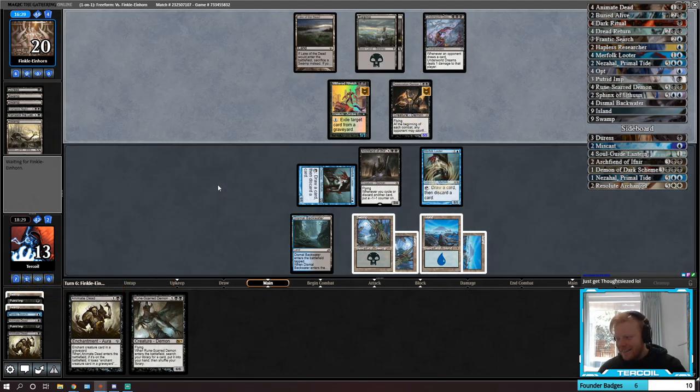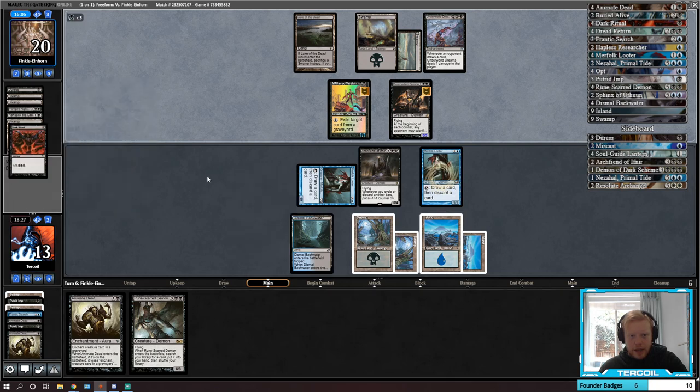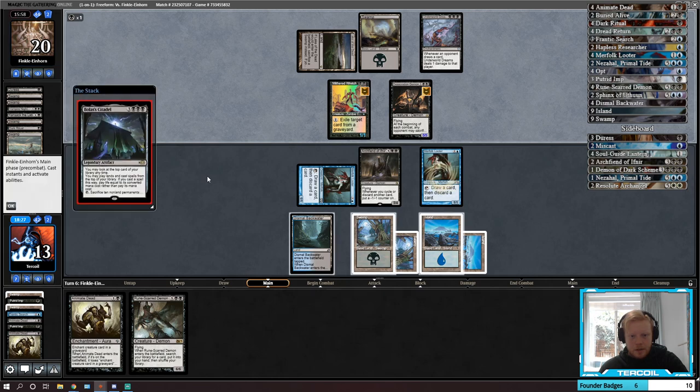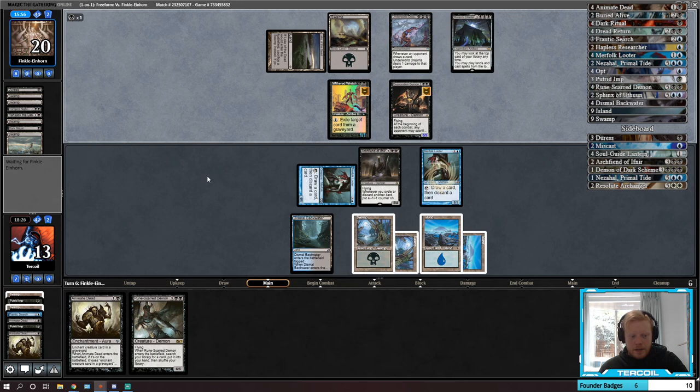Just get Thoughtseized. Luckily we only have Duress and Ostracize. If we get Duressed it'll feel a little bad, but we're also only two lands away from hitting this Runescarred Demon — just playing it as a 6/6 flyer. Dark Ritual — scary. Seven mana — scary. Citadel — yep. We didn't get to draw any of our interaction, unfortunately.